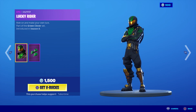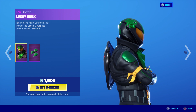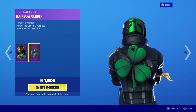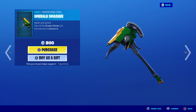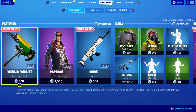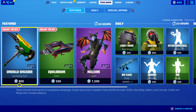We already saw all these. The Lucky Rider is back and it's been 365 days since he's been in the shop. He's got a bullet hole in the back of his head. Same thing with the Rainbow Clover. Emerald Smasher is nice too. Mongrel is the world champion and his back bling is in the item shop.